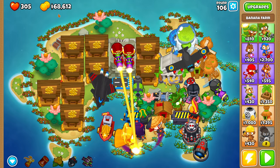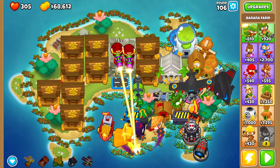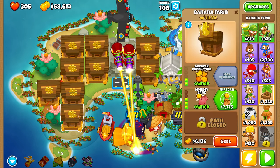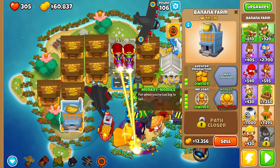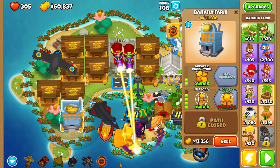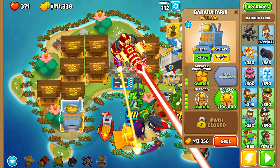Round 112 — I can finally get Monkeynomics, which is a 2-5-0. That will give us 9,000 every other round, basically forever. Next step in the Nomad Method is to replace the remaining banks with Banana Research Facilities. I'm going to wait for the banks to fill, collect them, then sell and replace with BRFs.